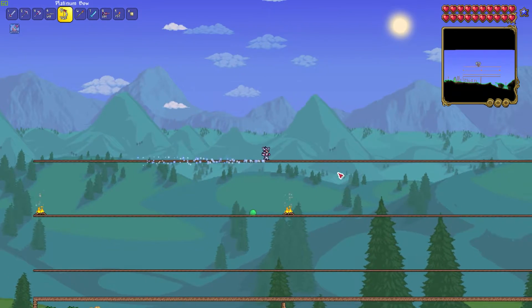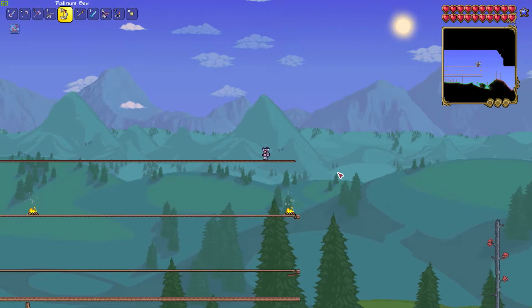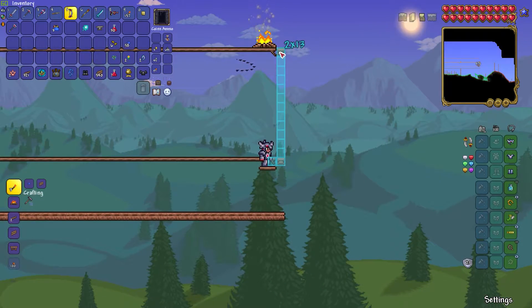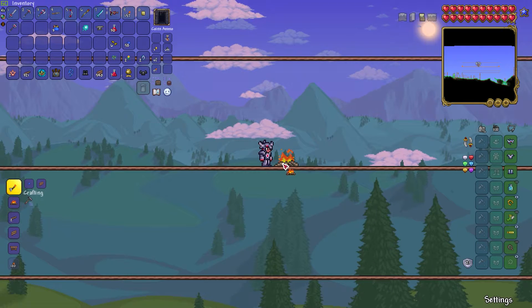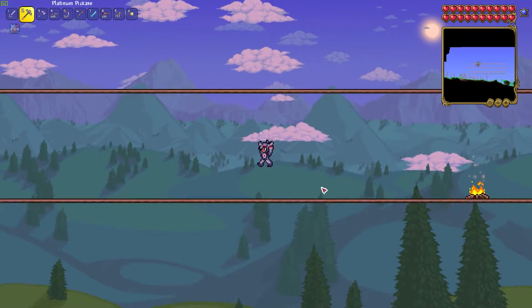The most important part of this strategy is the arena. Take 300 wooden platforms and make three bridges each 100 platforms long. Space each platform 13 blocks apart from each other, which keeps the small slimes from jumping onto higher platforms and also stops King Slime from jumping up using his smaller jumps. King Slime is still able to get up using his big jumps, but he doesn't do those jumps as often. For life regeneration, I placed three campfires down on the arena, which makes the fight a tiny bit easier for you.